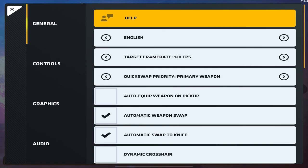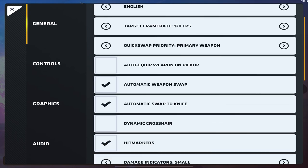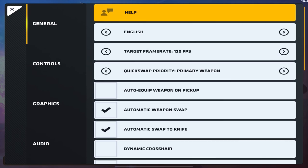I like to quick switch to my primary weapon. Auto equip weapon on pickup — I turn this off because in case I'm on an eco round and I have a Deagle, get two picks and still have ammo for a third, I don't want to pick up a shotgun and leave myself vulnerable to people peeking me. Automatic weapon swap — keep this on, just in case you need that.